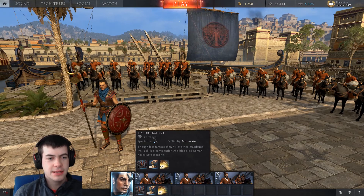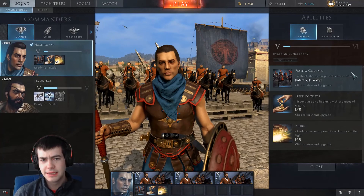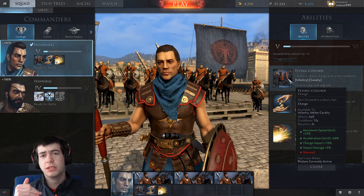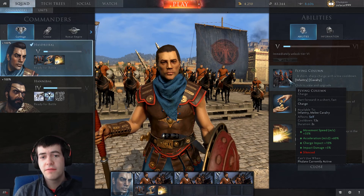Just to briefly go through his skills. At tier 1 he has the Flying Column, which is basically just a cavalry charge. It also works for infantry as well, but it's not a very strong charge. It has really quick acceleration, but charge impact at tier 5 is only 10%, with only 5% impact damage, so it's not very effective, and it only runs for 2 seconds.